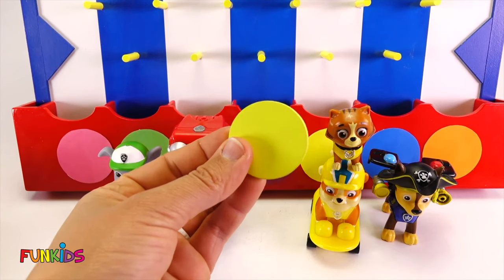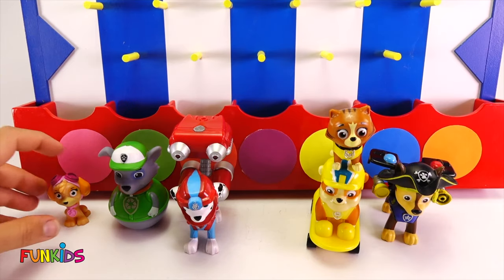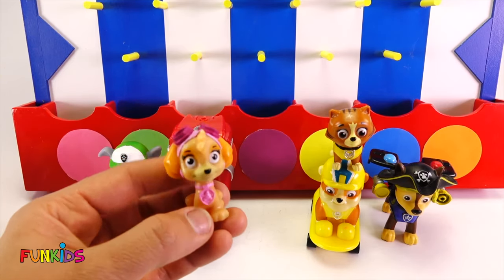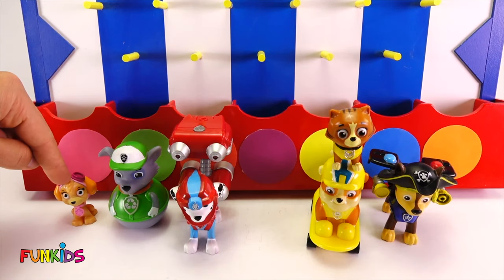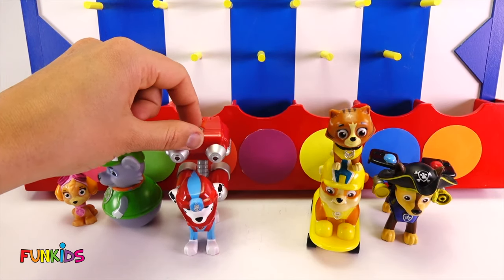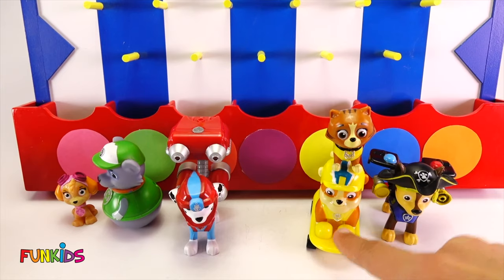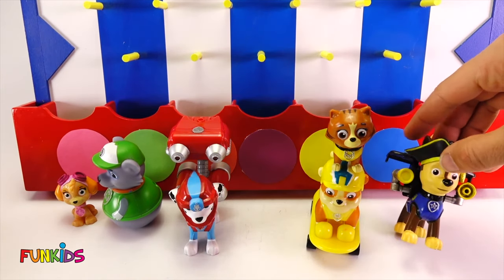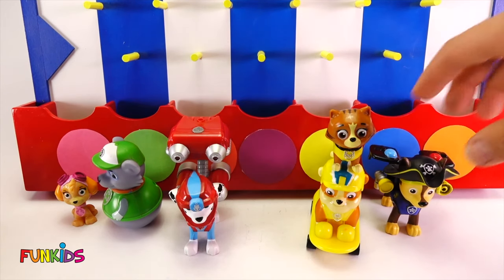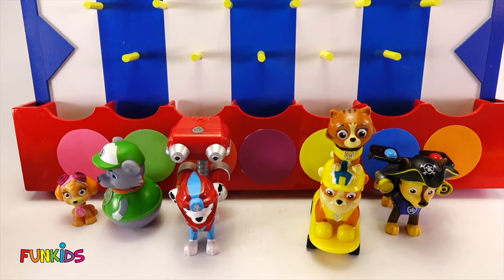Let's do our very last disc. Let's see what color we get. It landed in pink — what pink are we going to get? We got a tiny little Sky for pink, that's cute. So we got a little pink Sky, a weeble wobble green Rocky, an underwater scuba red Marshall, a yellow catastrophe cat, a yellow skateboarding Rubble, and our last one is our blue pirate Chase. Those are some fun surprises with our disc drop game.